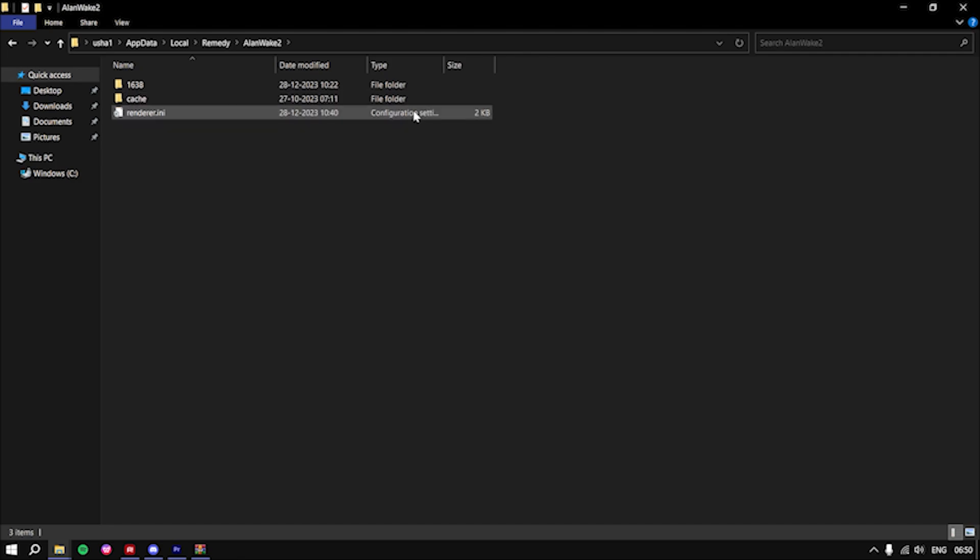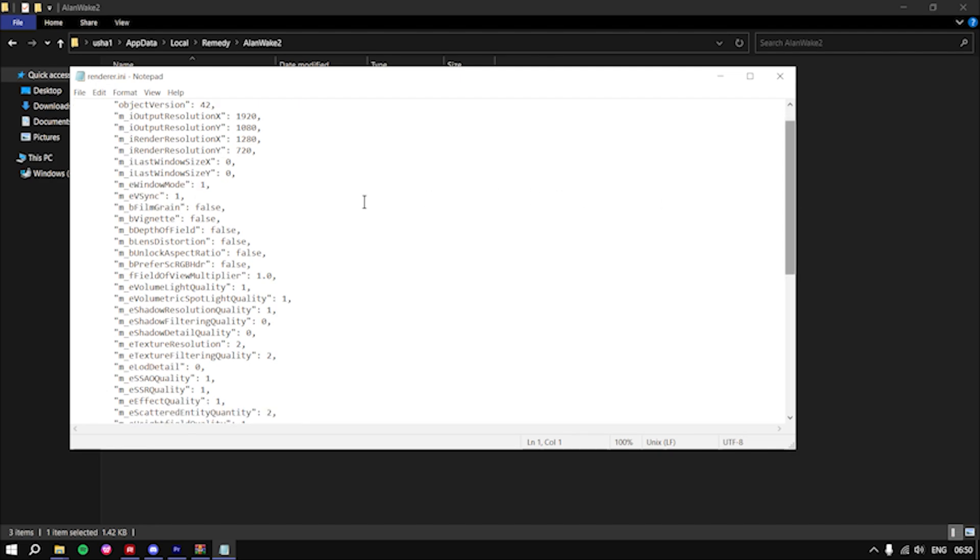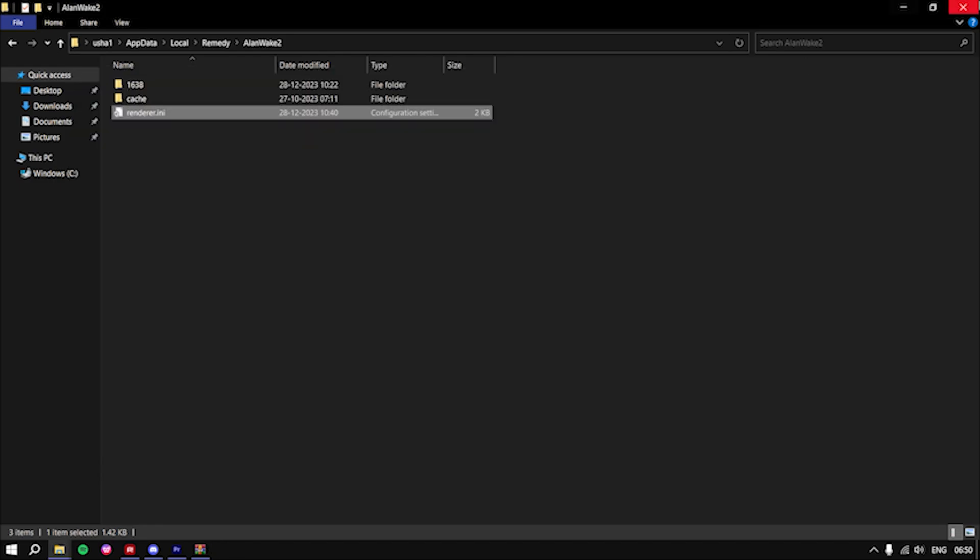After you paste my config file, all of the ghosting will be gone. The main reason behind the ghosting is these options — Linklian and Zeta field. These options are causing the ghosting and glitching. But after you replace this ini file, you won't get any problem.